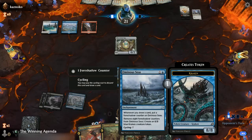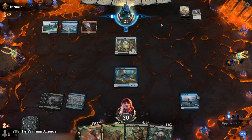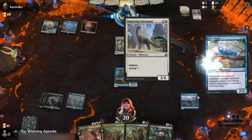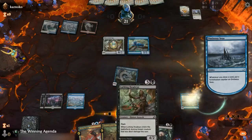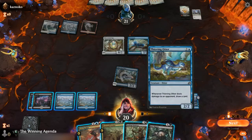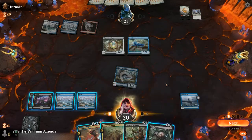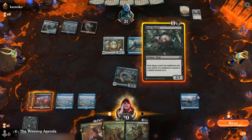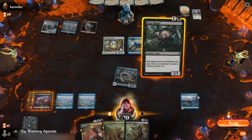Not a bad two-drop. Our opponent's gone up to 21 from their Tranquil Cove and they're sitting on a Vantasaur in the bin and a Frostlinks in play. So we got the fourth land, and we might go Bootnipper into Lord Dracus mutation. Seems okay.